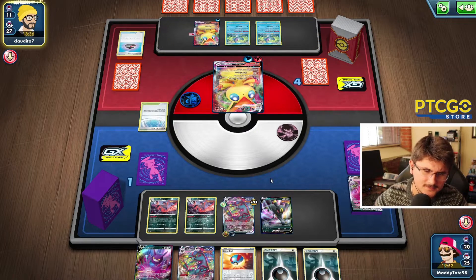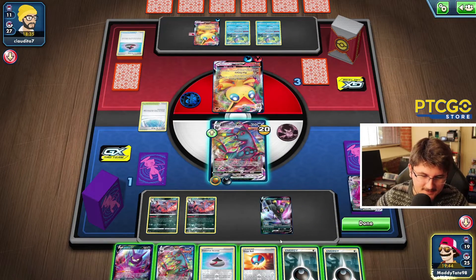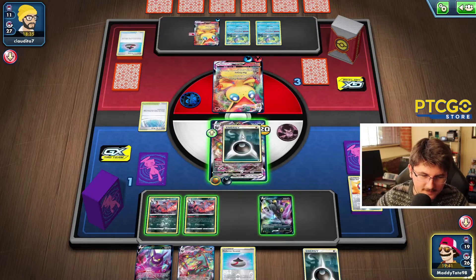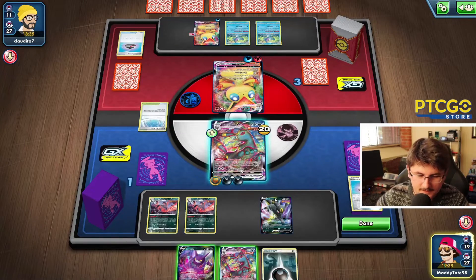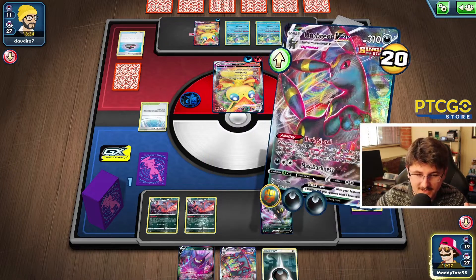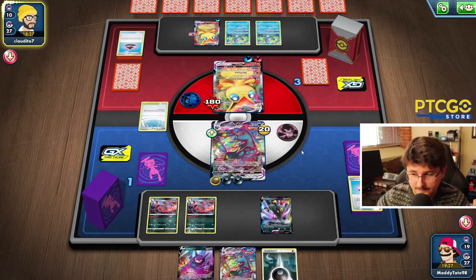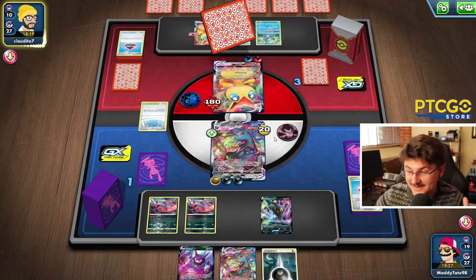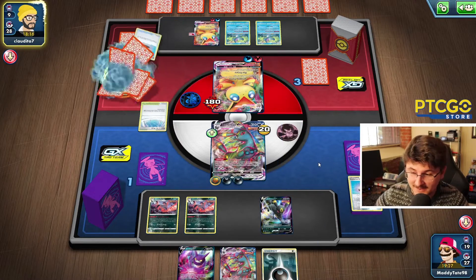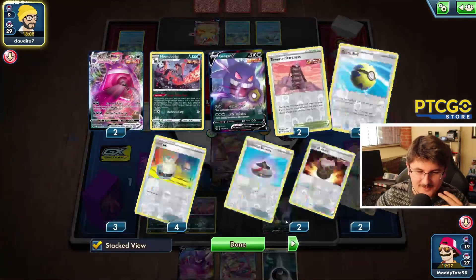This is tough. We're not in as good a spot as I would like. He's going to set up a second Victini, so he'll be able to just come in with it. Unless we have a way to boss or gust up — unfortunately we discarded two Boss's Orders, but we have one more left in the deck. We also have two Tower of Darknesses left. Both of the cards we really need are in our hand, and I don't think we have another Umbreon. Mistakes were made. We have an Urn of Vitality — let's shuffle a couple of these bad boys back in the deck.